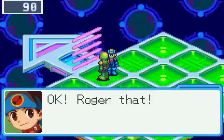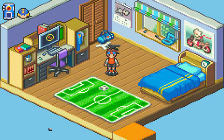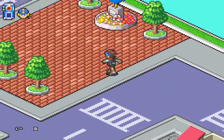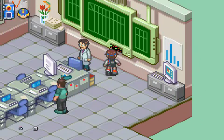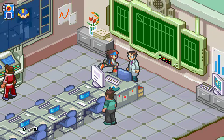Now we're heading off to school. In Blastman races, you will not have to worry about any chips or Zenny, because you will never be editing your folder or buying anything. In fact, you shouldn't be picking up any mystery data at all. Once we enter the school, we're going to go up to the left and go around to talk to Mr. Mock to get our student ID. Then we're heading off to the classroom.